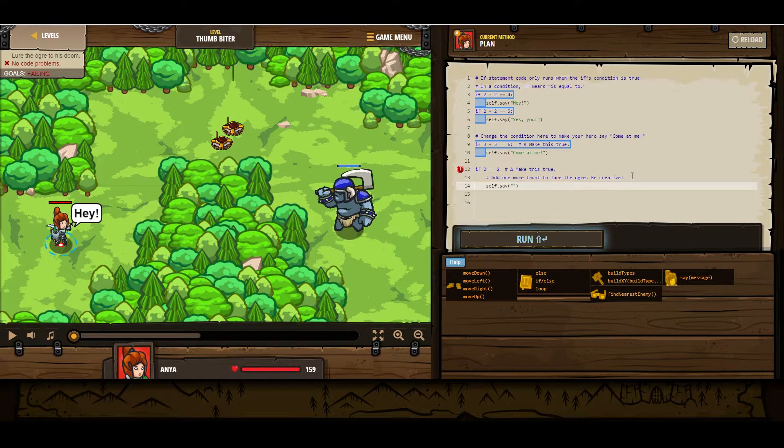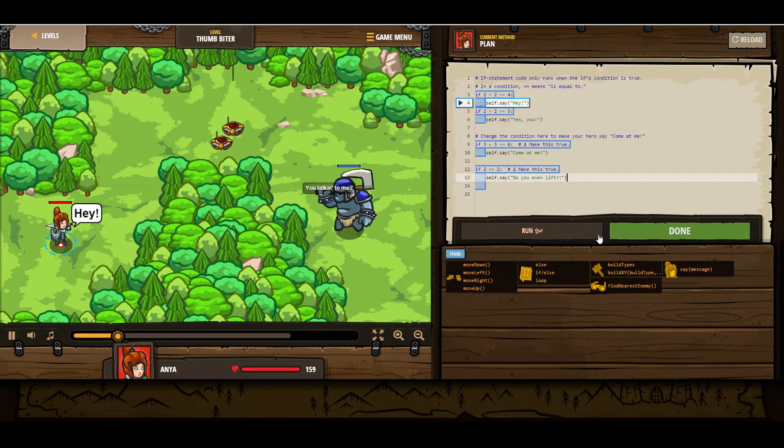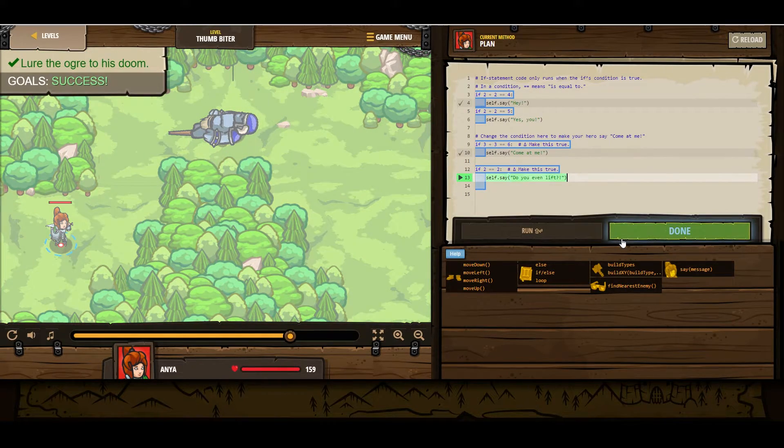And then add another statement there — just whatever you think will upset a muscle-bound ogre. So... you even lift. Oh, I guess I do need that colon there. Still something unexpected token. Let's take a look here. If two equals three, make this true. Something is missing here — let's get rid of this comment. Yeah, I just didn't want the comment there. Okay, go ahead and run it. Hey! You talking to me? The ogre comes down and dies. Moving on. If statements mean that we have a lot more control over what we can do in terms of solving puzzles.